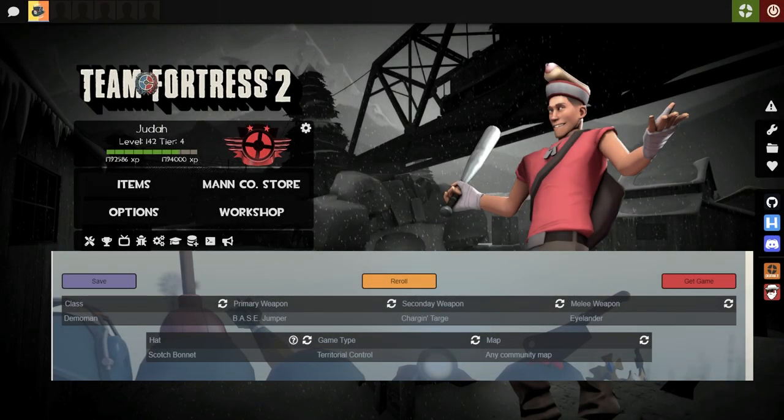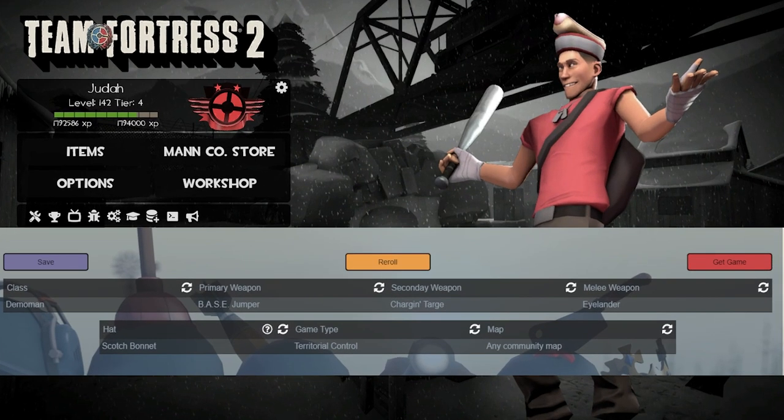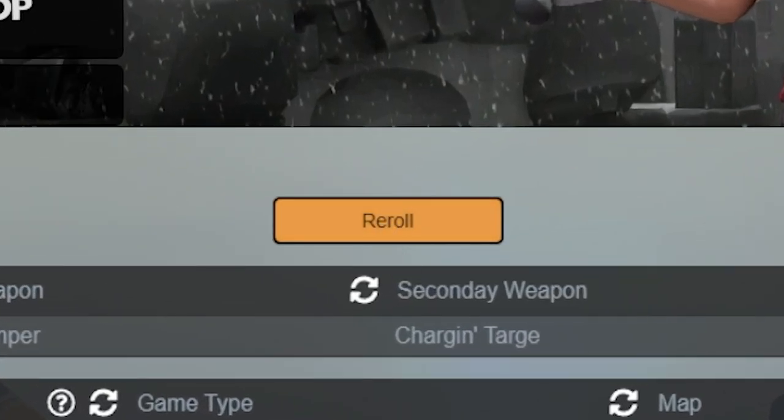Alright guys, welcome back to today's video. Today I'm going to be trying to topscore with a randomized loadout, and I found a new generator. Not only does it give me the class and the weapons, but it tells me the game type, the hat, and what map to topscore on. So let's roll here and see what we get.